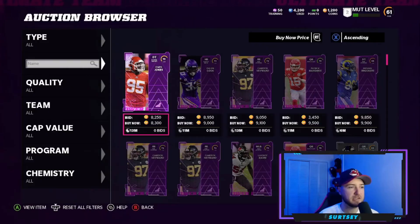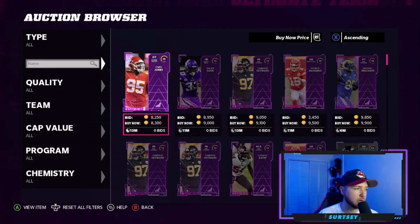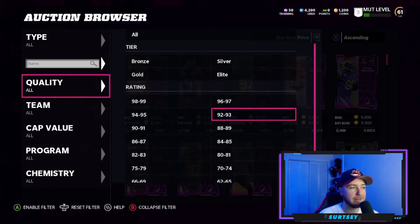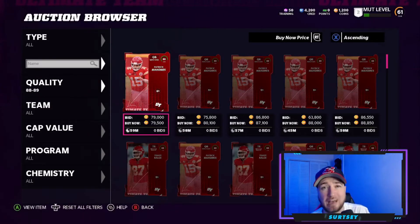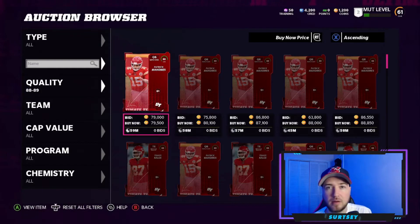They changed the auction house up a bit — I'll show you when I actually put something up. For power-ups, my big advice: if you pull anything today or open a bundle, try to sell mostly everything you can. These cards are going to tank more and more as the game comes out and more people log on. The market will tank on Tuesday, and even more on Friday when everything is fully released. Try to go into the official release on August 20th with as many coins as you possibly can. For example, an 88 Patrick Mahomes is going for 80,000 coins right now — buy him, because training is training and these will shoot up drastically.